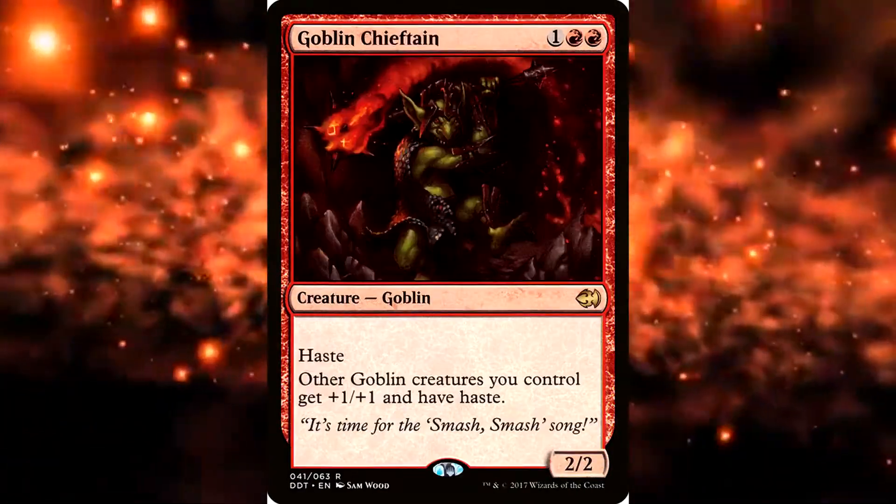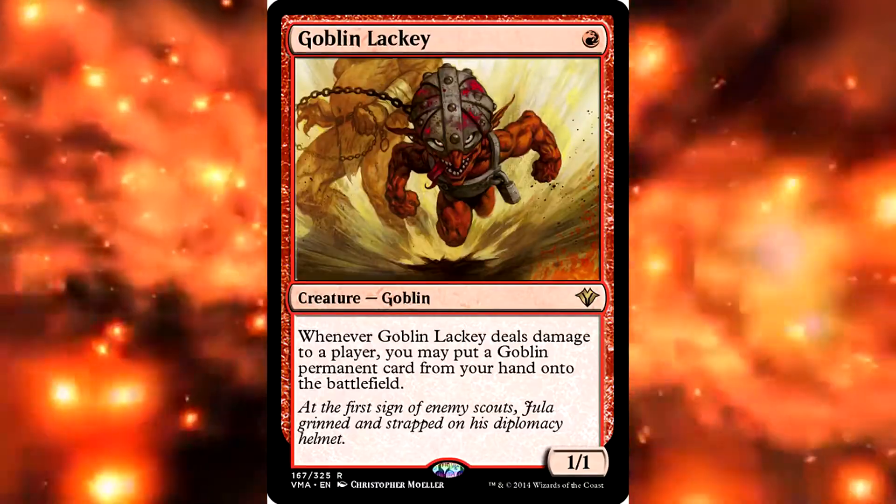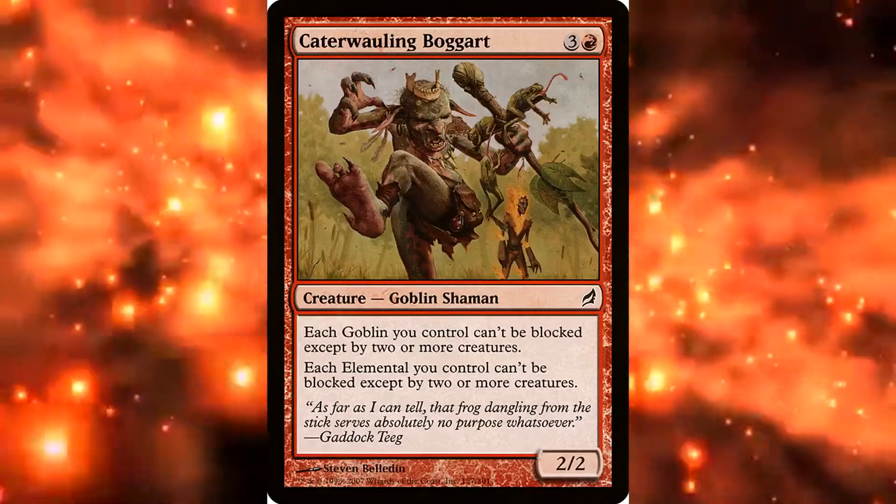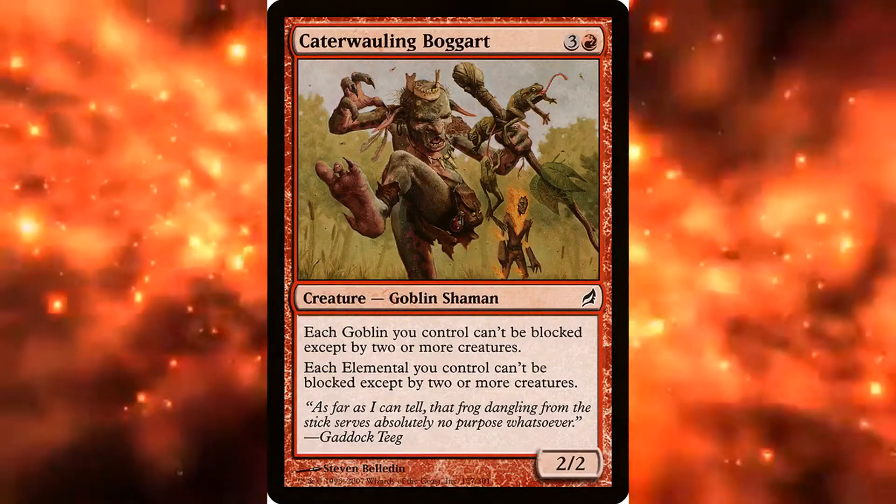Now what if you want to just make a swarm deck? Well, I have that answer too. Include the aforementioned goblin lords, the two sacrifice goblins — Skirk Prospector and Churogen — and then include things like Goblin Lackey to cheat goblins into the field, along with War Instigator, which is a goblin lackey with double strike. Then include Caterwauling Boggart for the menace for your goblins.